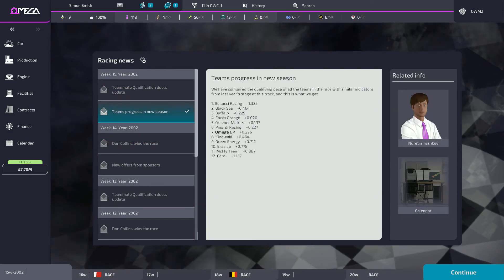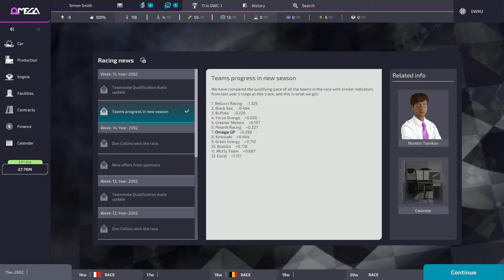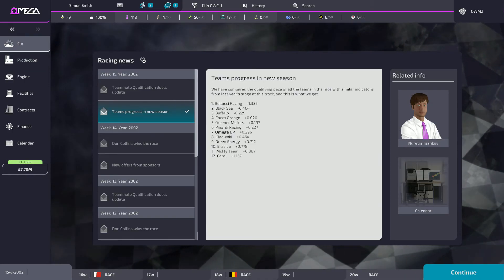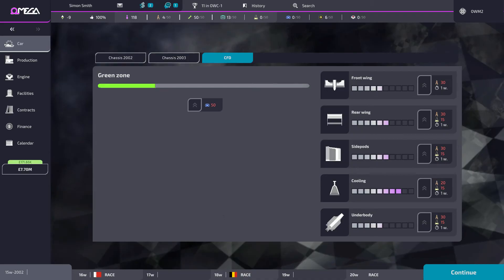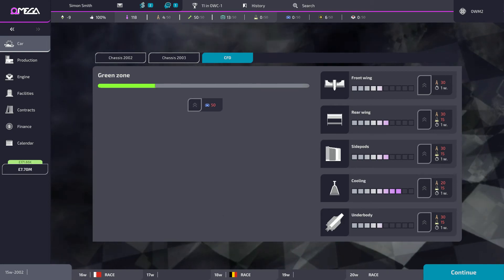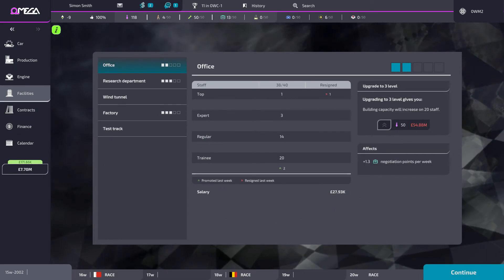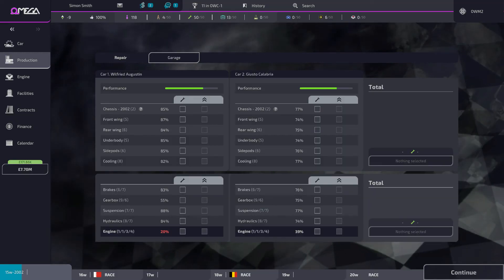There's a team progress screen — I've only lost three tenths of a second but Coral lost 1.2 seconds and Bellucci gained 1.3, so there are real swings going on. Over time there will also be engine and car part regulation changes. Last season there was a regulation change that made our front wing illegal — it was much better than the current one — so it got chopped back down to level five. Tyre regulations change too, and it just cuts off the highest level of something you can get. Super helpful to be aware of.